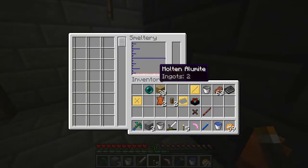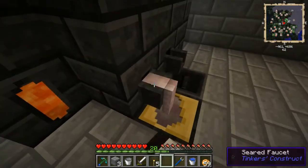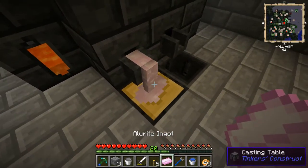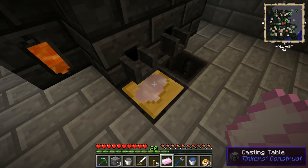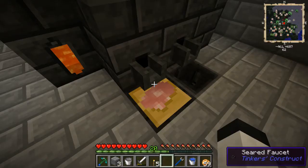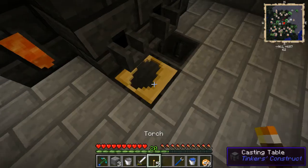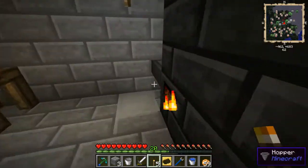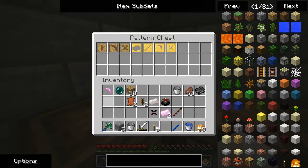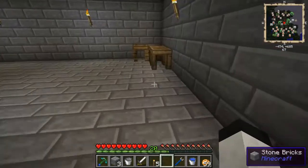I ended up with more alumite than I expected from this. And I'm going to end up with some extra aluminum, which is going to end up as a different form of aluminum from the Engineer's Toolbox, or its resource requirement. Don't ask why I have the other smelting patterns there — I'm not entirely sure. That wasn't my brightest idea.